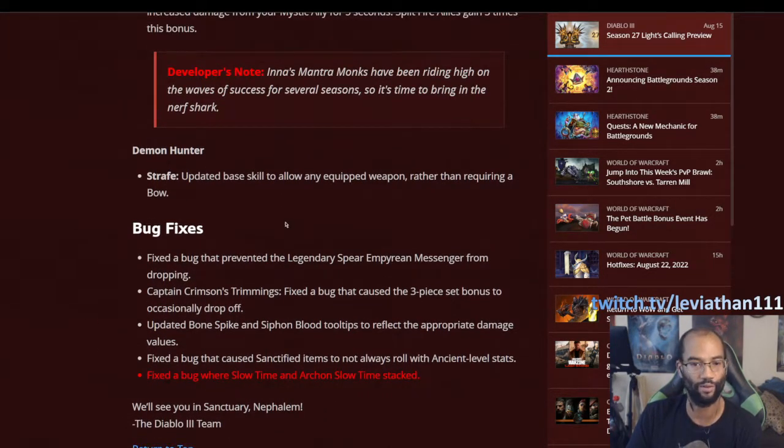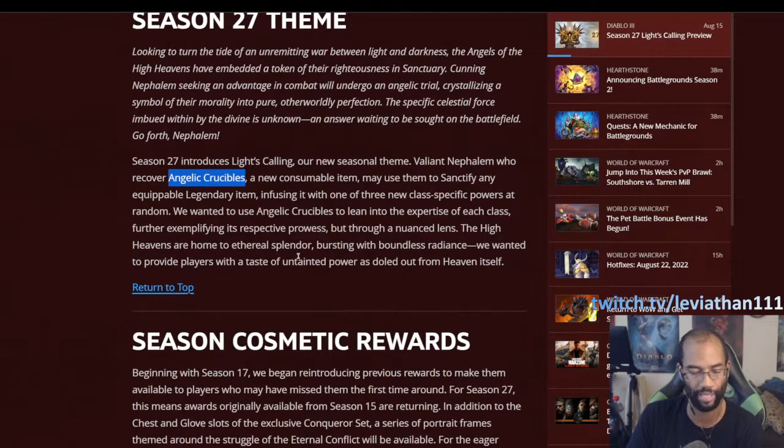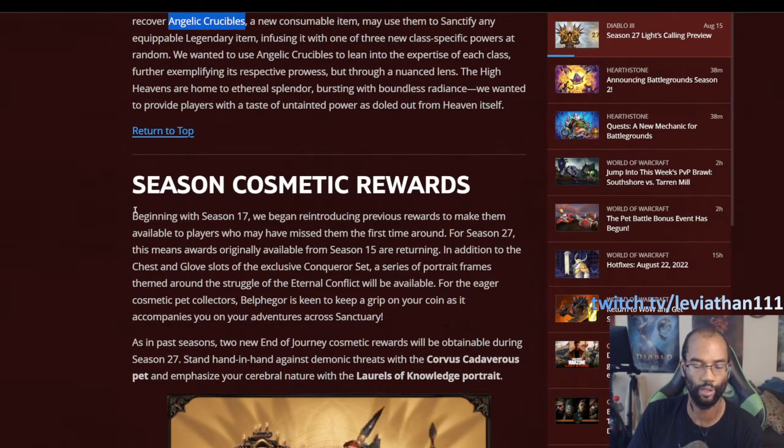That's basically it for the season updates in terms of items, Sanctified Powers, and Angelic Crucibles. If you have more detailed questions, feel free to throw them in the comments section. In general we kind of know what we've got going in, and we'll find more out as we play the season, grab the gear, and use the powers.